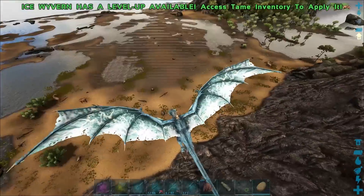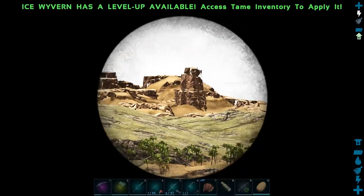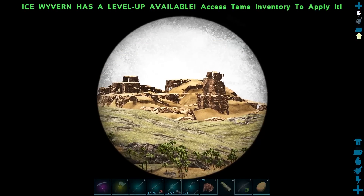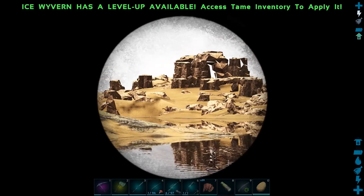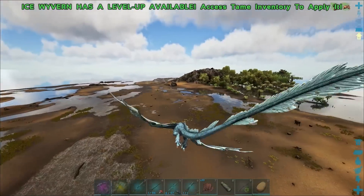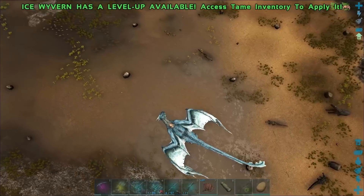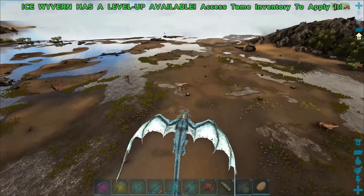There are quite a few other things in this update - there's a massive expansion to Ragnarok which we will be checking out in a different video. There's a rock not loaded in properly, but that doesn't usually look like that. Let's just find a Titan Boa. I just want to get going with this one. That's a Sarco - I'm not usually over here, so I don't know how often they spawn.